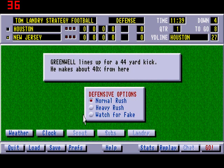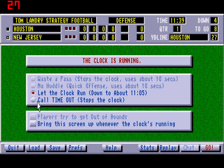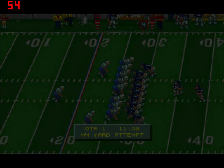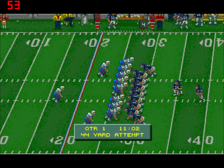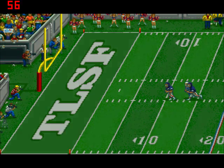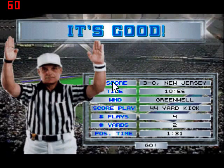Distance 44 yards, about a 40% chance. Greenwell lines up for a 44-yard kick — he makes about 40% from here. What does the clock say? Oh, you can call a timeout, and you can tell players to run out of bounds, or you can spike the ball — that's kind of cool. Heavy rush — try and explode the kicker, knock him down. It's good. Ha ha ha. Got this neat victory theme music kind of thing.